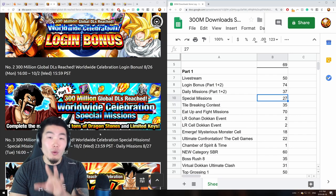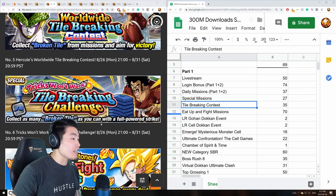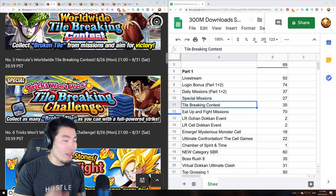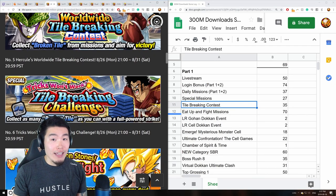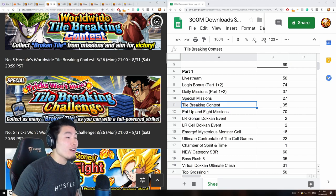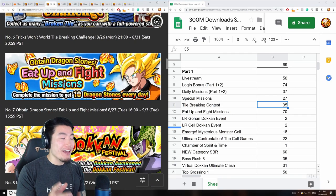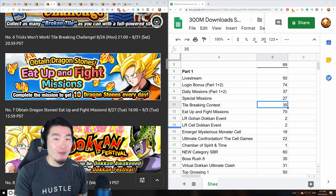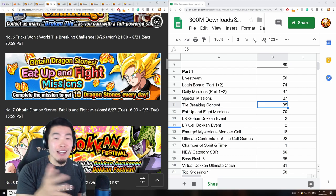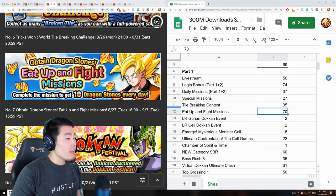Next, the special missions for part one only gave 27 stones. Then the tile breaking challenge gave seven stones a day for five days, for a total of 35 stones. After that, the eat-up-and-fight missions were absolutely amazing — one mission every single day for seven days, each giving 10 stones, for a total of 70 dragon stones from that campaign.